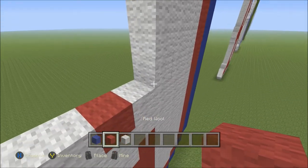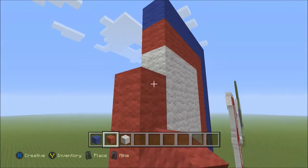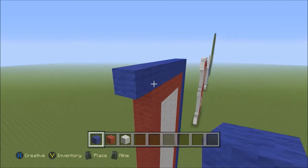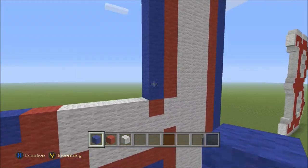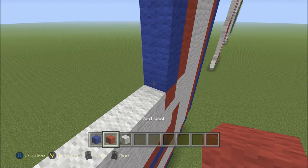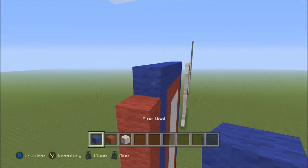Now starting here at the base, we're going to go ahead and build our red up 10 blocks: one through 10, followed by a blue. Now we're going to build over one to the left and build this column of blue all the way down until we touch the red — that should be 10 blocks of blue. To the left of that, we're going to build up 10 blocks of red: one through 10. And above that, we're going to add one block of blue.